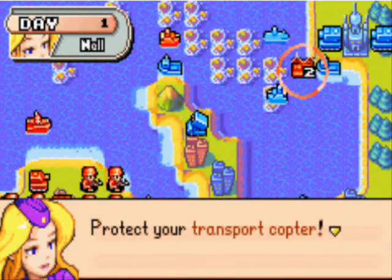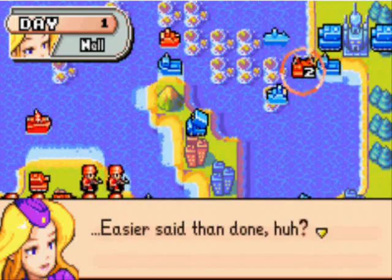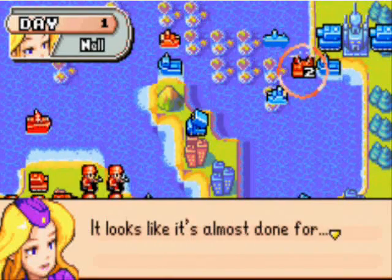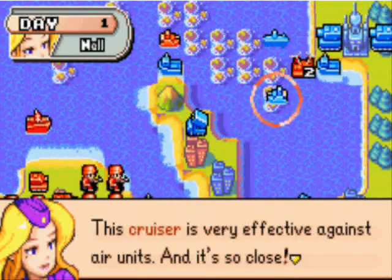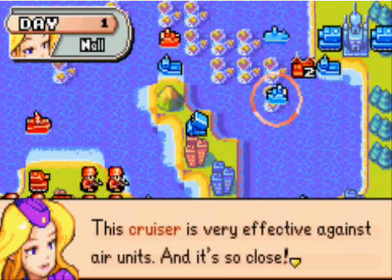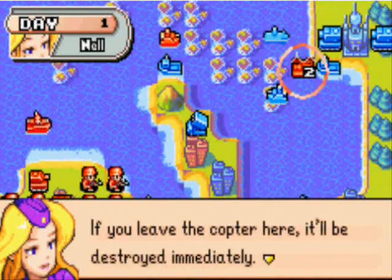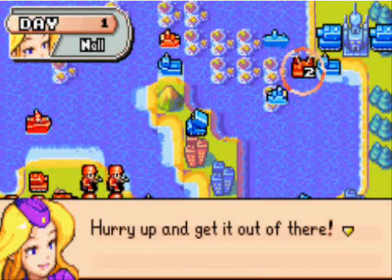Protect your transport copter - that's the command right there. It looks like it's almost done for. This cruiser is very effective against air units, and it's so close. If you leave the copter here, it will be destroyed immediately. Hurry up and get it out of there.